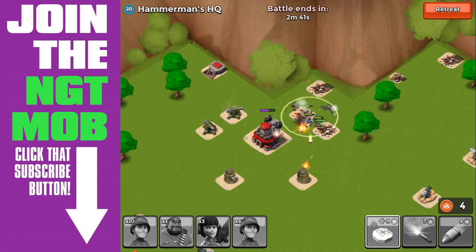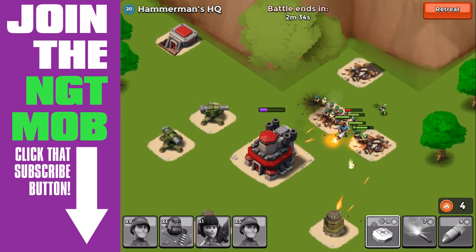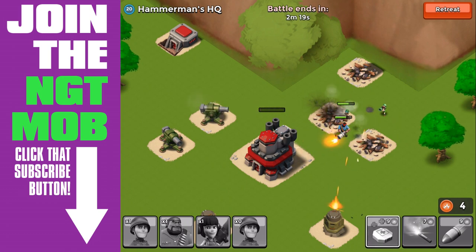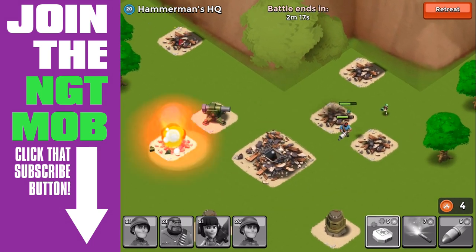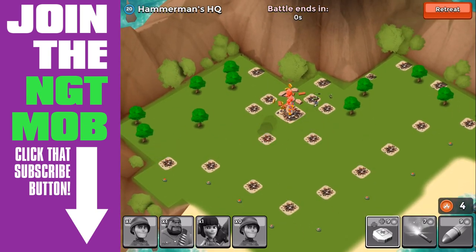I'm gonna use health now. The reason why I'm using health now - we have the zookas in the very back, they're safe from the damage from at least one of the MMG 9000s as well as the cannons. We are taking some damage with troops further up in the front, so I use the med kit to try and give them a little bit more health so we can take out that HQ that much more quickly. And that's it.